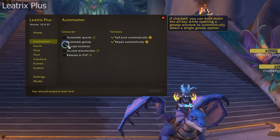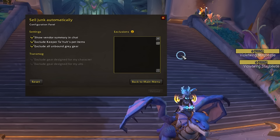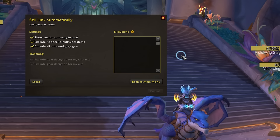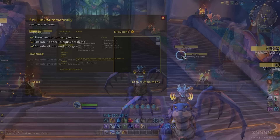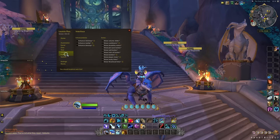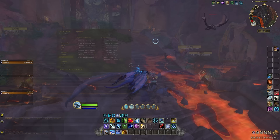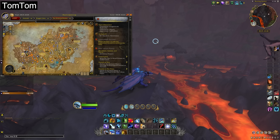This next one is a bit strange, but it has so many useful tools I had to include it. Leatrix Plus gives you easy access to a whole suite of quality-of-life options. I mainly use it for automation: you can automate quest pickups and turn-ins to help speed up leveling, gossip options to get through NPC chatter faster, accept summons or resurrections, as well as sell junk and repair automatically at vendors. There are even extra options to ensure you don't sell greys that you don't have the transmog for. You can also set up options for social interactions, chat, interface and frames, and system changes like muting certain sounds or disabling certain effects.